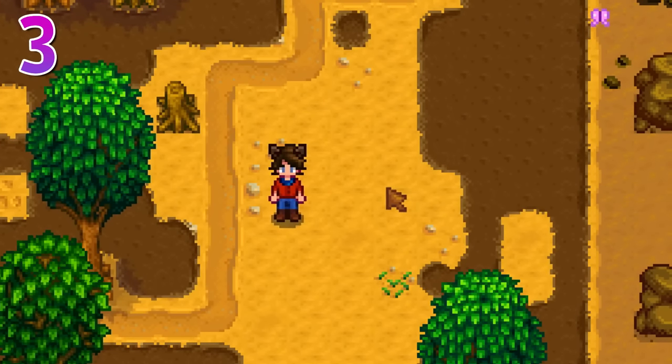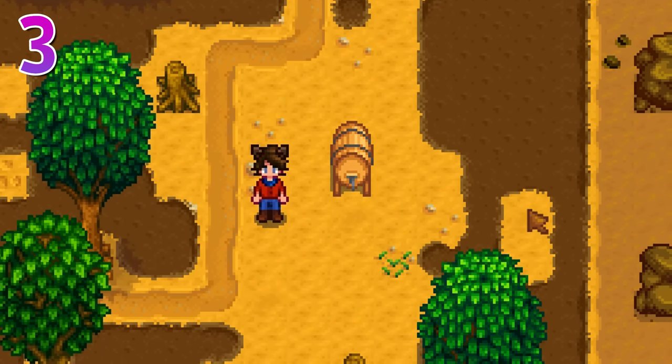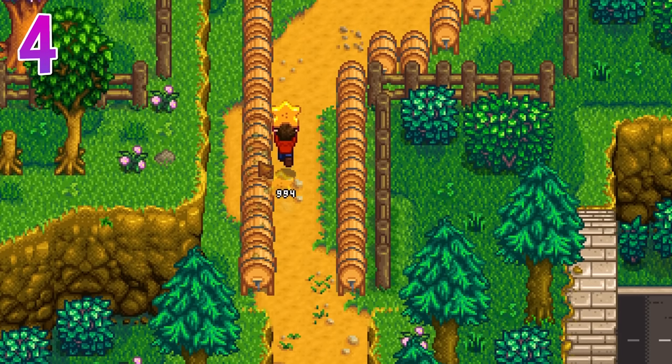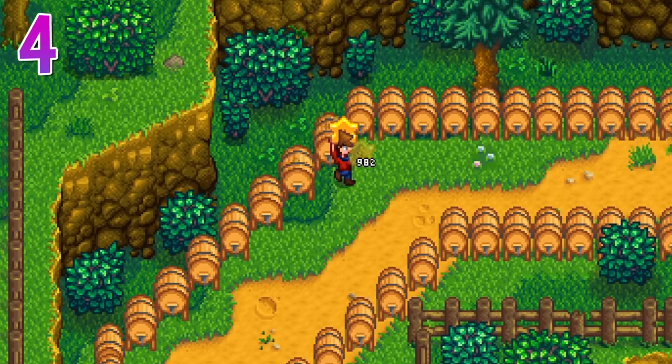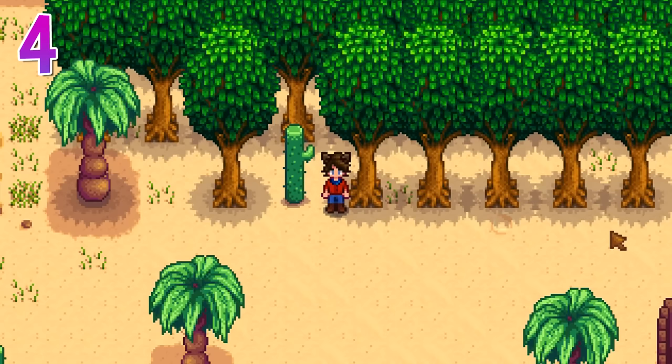You've probably heard that you can use the quarry for things other than just getting ore. You can place kegs here of course, but there are a few other areas you probably haven't been utilizing. No NPCs ever go through the backwoods, so you can put as many machines back there as you want. Same thing goes for the desert — I like to use it as a huge tree farm.